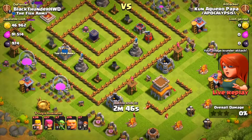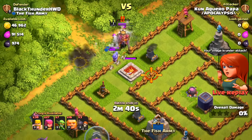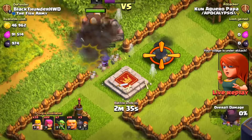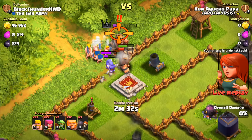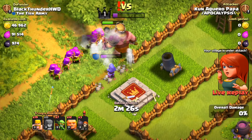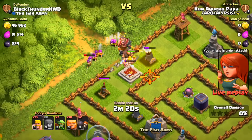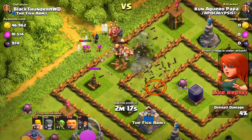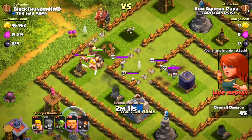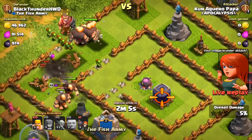Next challenger is Papa with a large army, attacking from the top going straight for the dark elixir. The wizards plus king combo from the clan castle starts melting the troops. The wizards and king wreck the attack — most of his army is dead. But he still has quite a few giants with a clear path toward the dark elixir and cauldron.